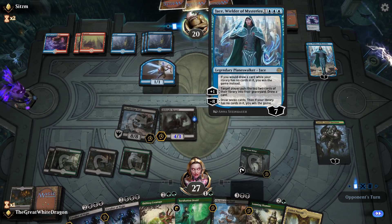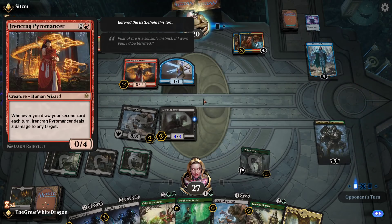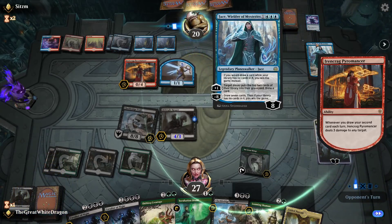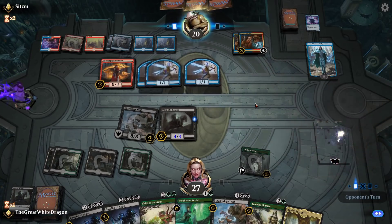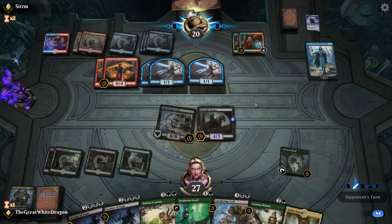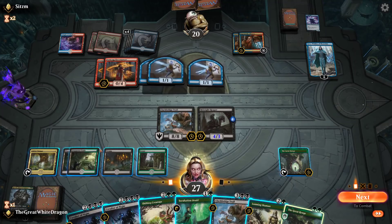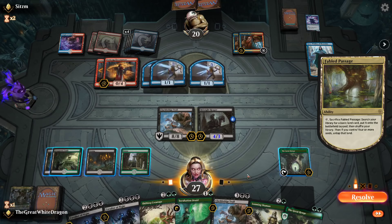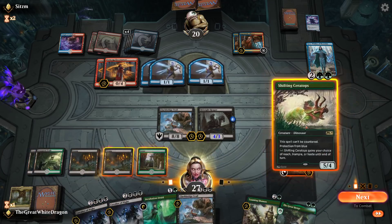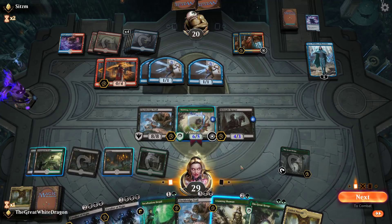It looks like he's just gonna continue doing that crazy stuff. Okay, he puts more mill there. I really wanna kill that Jace, not gonna lie. He killed my Garruk right there! What? Why? What did Garruk do wrong? Not happy — hashtag not fucking happy boys.